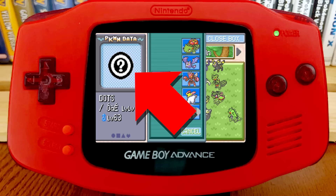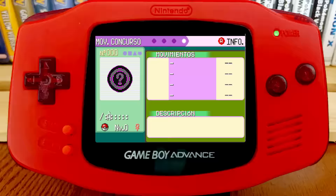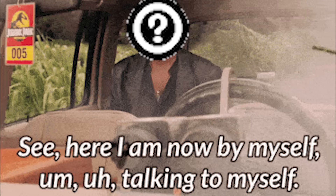Believe it or not, this is a Pokémon. In Generation 3, the Pokédex might stop at number 386 — Deoxys — but there's actually room for an insane total of 65,536 possible species, and all of them exist as unique Pokémon. But obviously, they lack in-game data for sprites, so they appear as these odd question marks, known as Decamarks.